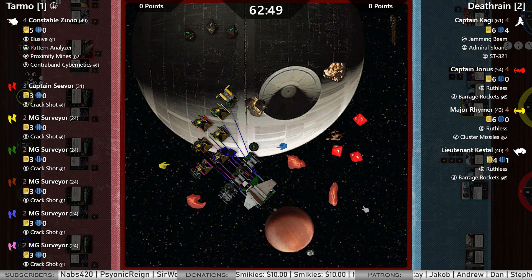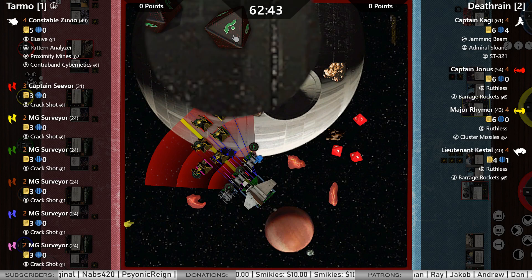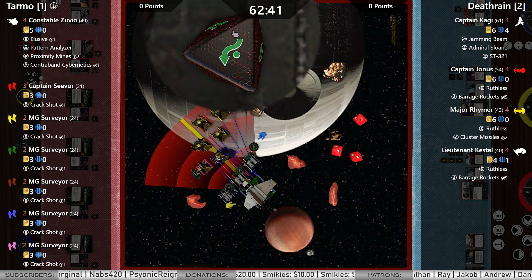Orlinski in chat says those black and green dice look way better on stream than in real life. These are actually custom dice that Tarmo made — took that Hexiled pattern and pasted it on there.